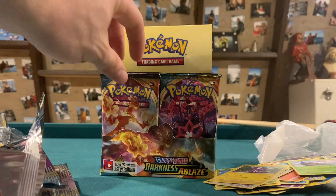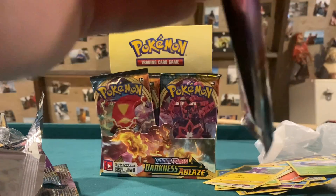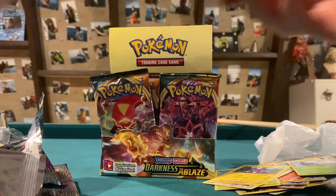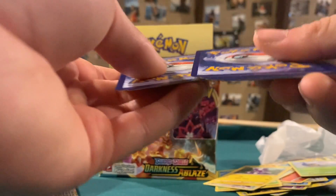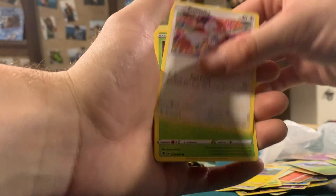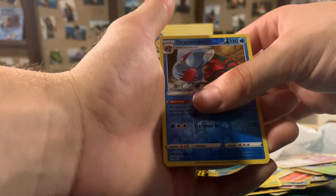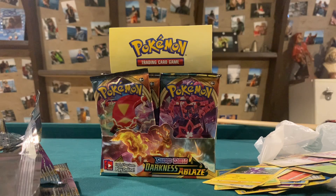We'll do one more pack for this part and then we'll end it, because the video is getting quite long. We'll end it off with a Charizard pack and get last pack magic for Part 1 of the booster box. Psychic Energy — hopefully Fire Energy for Charizard — but Psychic. Steeny, Dedenne, Vibrava, Snubbull, Nelton, Bonabelli, Paris, Larvitar. Dracovish is the Rare Reverse. And the last card for Part 1 is a Delcatty Non-Holo. Thank you guys for watching Part 1. Part 2 will be up shortly, stay tuned for more. See you guys later.